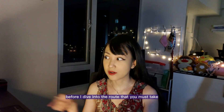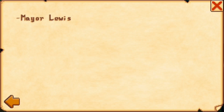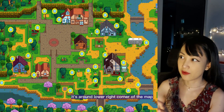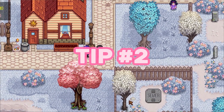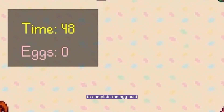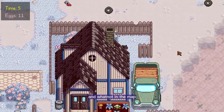Before I dive into the route that you must take to always win, these are the three tips you have to keep in mind. First, focus on the part of the map where most of the eggs are congregated — it's around the lower right corner. Second, always take the shortest route possible because you have limited time. And third, try not to get stuck in random rocks and whatnot on the map.